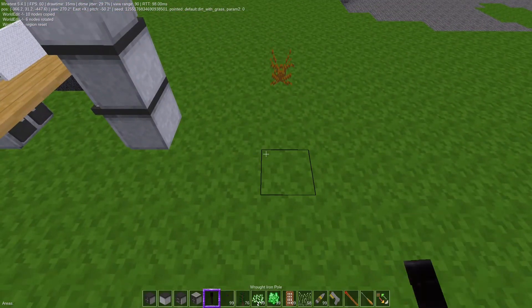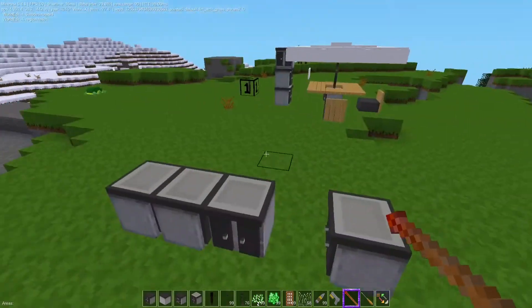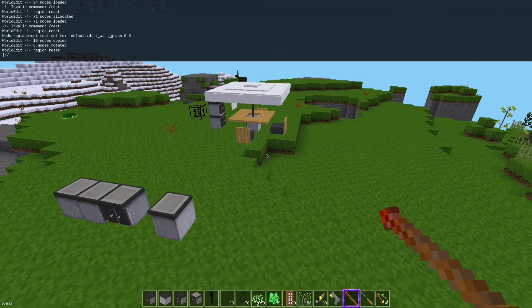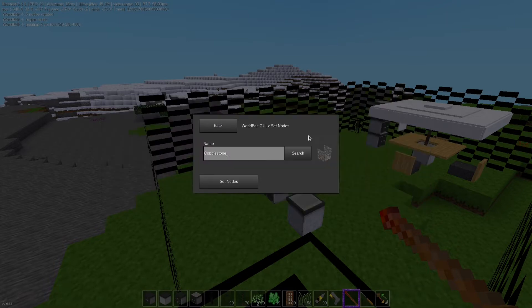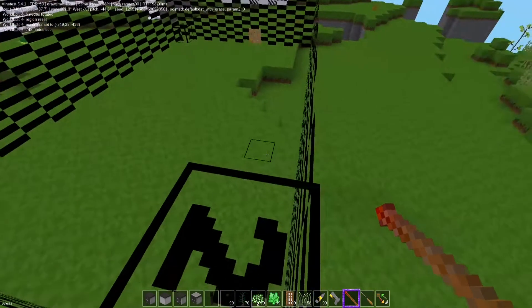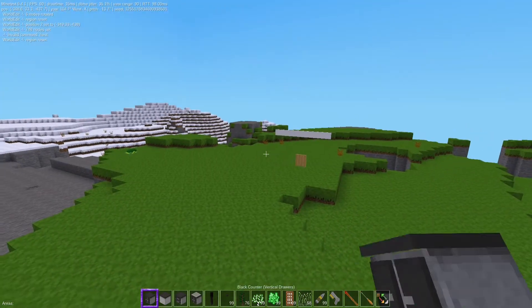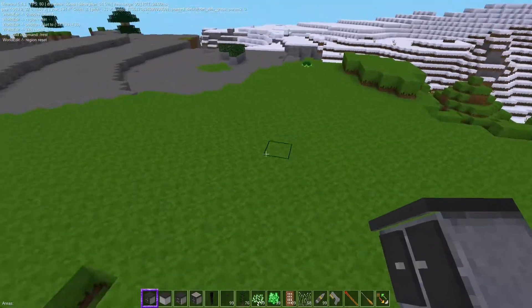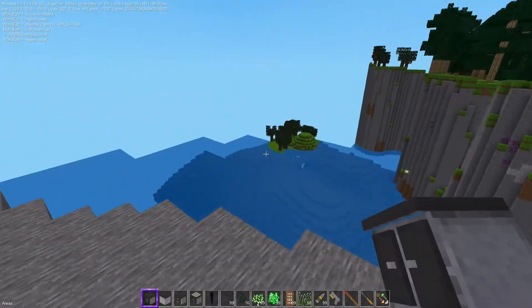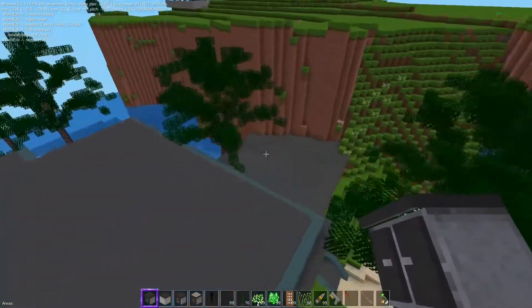Now we're going to get rid of all this. We're going to set these nodes to 'error' - boom, all gone. So that is our copy and paste. About a year from now I'll be going back there going 'where did this come from, why was that there?' Let's go back over to the house and try to save this mess.